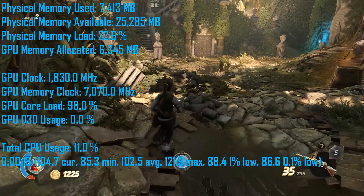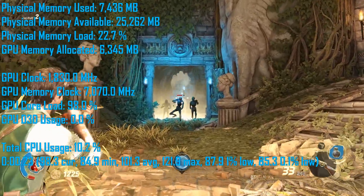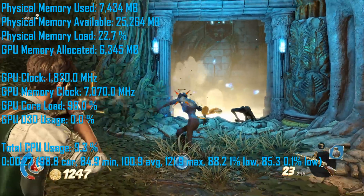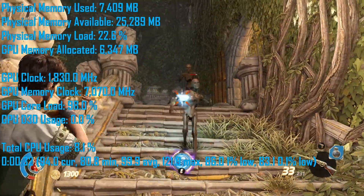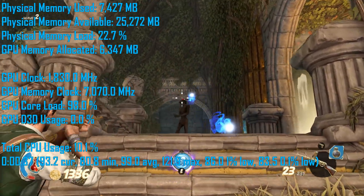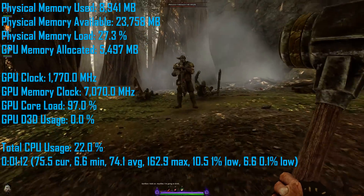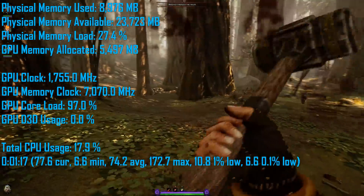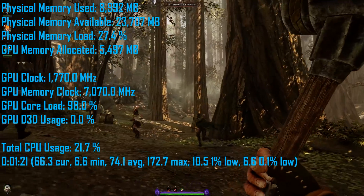Strange Brigade is a well-optimized title that runs well on a wide range of hardware, so it wasn't surprising that memory requirements aren't that high — just 7.5GB of RAM was allocated, though at 4K, VRAM usage did hit 6.5GB. Finally, Vermintide 2 saw system memory allocation hit 9GB, while VRAM usage was relatively low at 5.5GB. This is a title you could probably play with 8GB of RAM, but you'd be right on the edge.